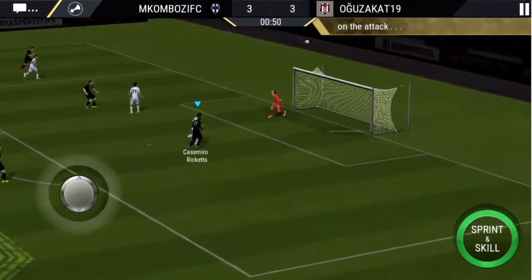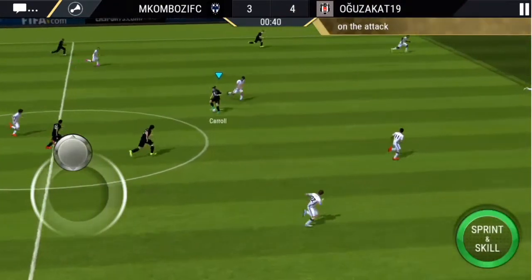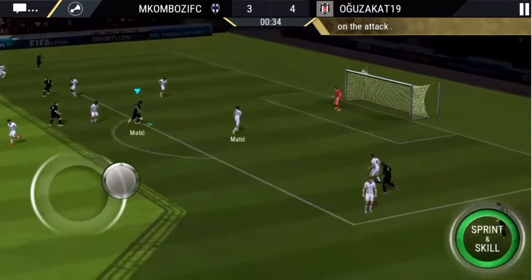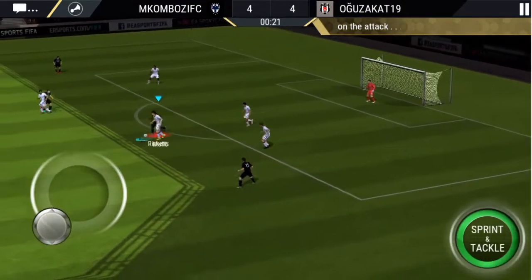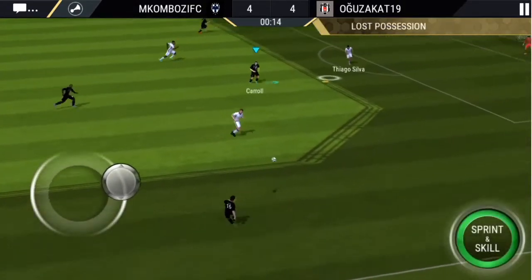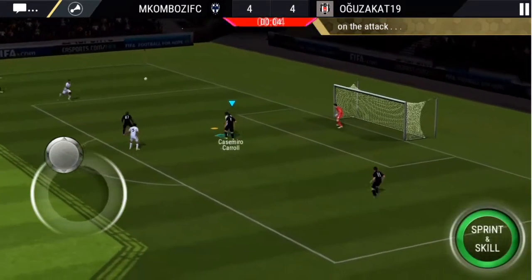Rodriguez holds it up, gets it into Carol, we try to go for the cross — keeper volley — because Rickets wasn't in position. Hazard's free kick goes over the bar. I'm actually going to try to win these games, which is important for a player review — just playing normally and feeding it to the player who's in position. We're passing the ball pretty well. A match with a really good finish. We get it into Rickets — you can see the ball control and dribbling isn't the greatest.